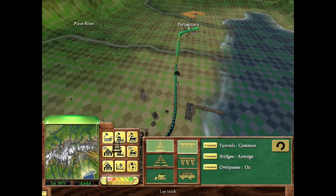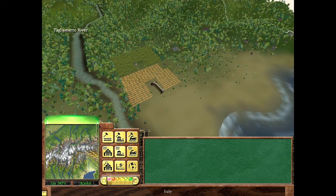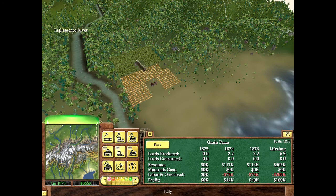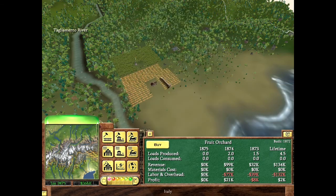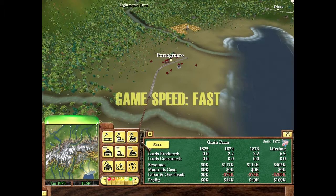That little switch actually increases or reduces the light visible on the map — useful if it's nighttime and you can't see well. There's a grain farm for 350,000 and a food orchard for 210,000. I'll buy the orchard since I have the money available, then increase the speed so we can get things started.